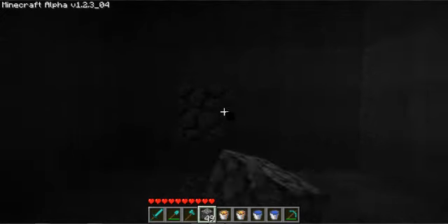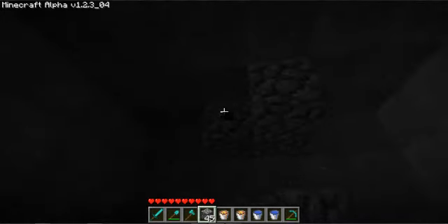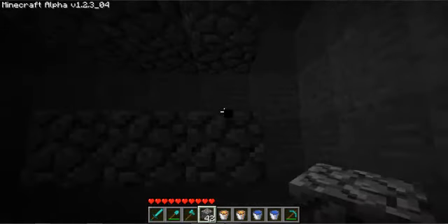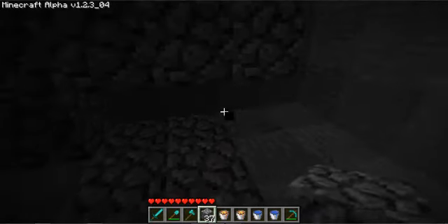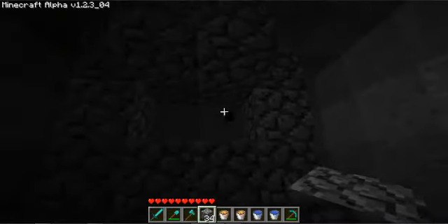First we'll start off by making the guard for the lava. Just follow what I'm doing in the video here. As you can see, the lava will be going in that gap right there. The lava will go right in those two spots.